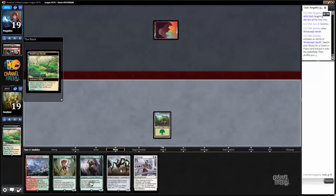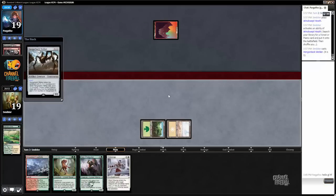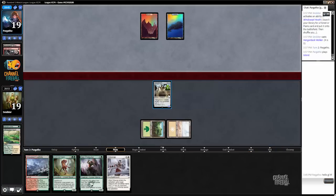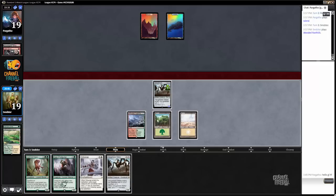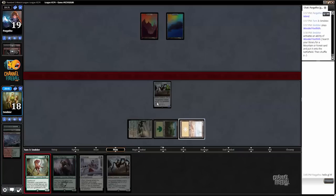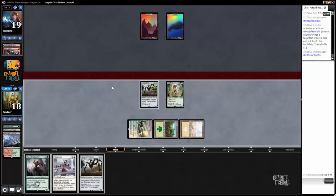We'll fetch up our Plains and cast a Hangarback. No Jace from our opponent, which means we're definitely going to Deathmist Raptor here. The Hangarback is a little more flexible and lets us spend our mana perhaps more efficiently later down the road — if there's a turn where we want to cast it for two or something, I would rather save it for that reason.